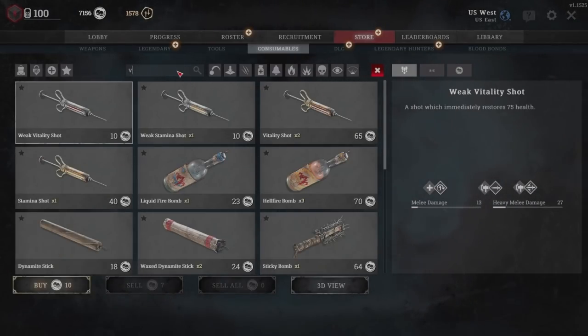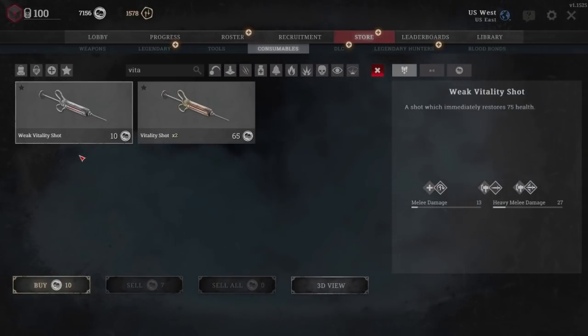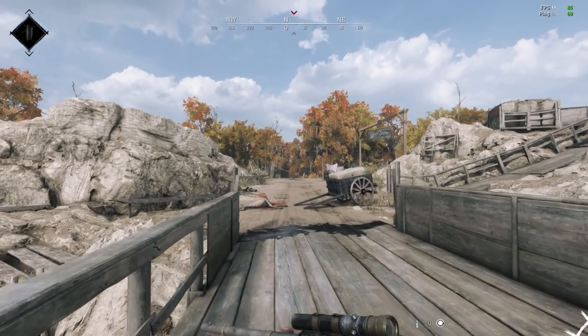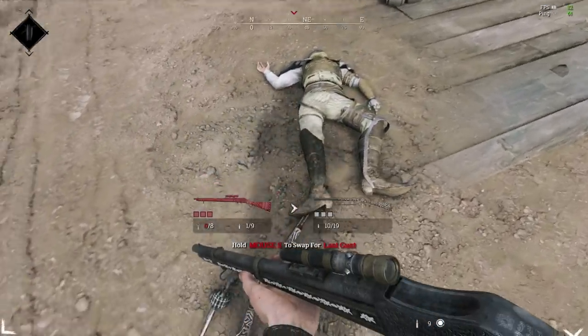Besides buying DLC and skins, the store tab is a really useful tool to see your progress towards new items. You can use the store to see your progress towards all the weapon variants, tools, and consumables. For example, weapons and custom ammo are unlocked by earning a certain amount of XP. If I wanted to use this Mosin sniper, I'd first need to gather more XP by killing AI or players using a previous weapon variant in the unlock tree — any of the Mosin variants would work. For tools and consumables, like the Vitality Shot, you use the Weak Vitality Shot 10 times to unlock the Big Vitality Shot. If you need help with unlocks, I have a link to the Hunt Showdown Wiki in the description.